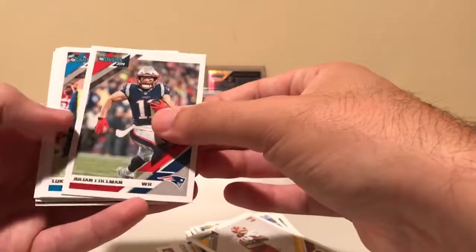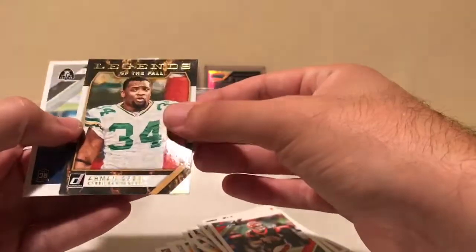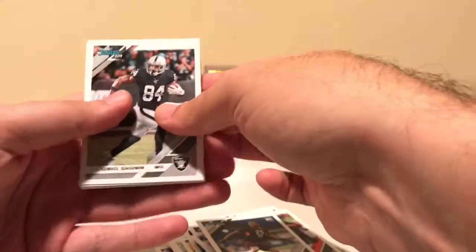Pack three: Julian Edelman, Luke Keekly, Alshon Jeffrey, Eo Smith, Brandon Cooks, Andy Dalton, Amon Green, Legends of the Fall — cool card. Pack four: Travion Mullin came out of a gravity box randomly. Antonio Brown, Michael Gallup has had a pretty good year so far, TJ Watt, D-Hot, Derek Carr is looking better this year, JPP hope he comes back soon, McCole Hardman, Red Hot Rookies — he's sort of picking up where Tyreek Hill left off.